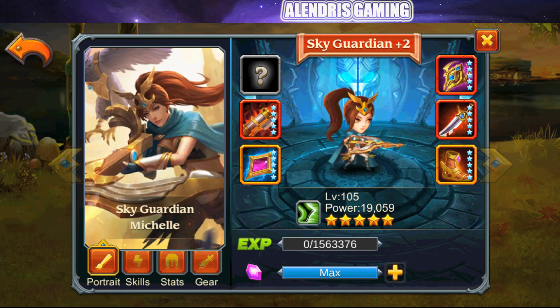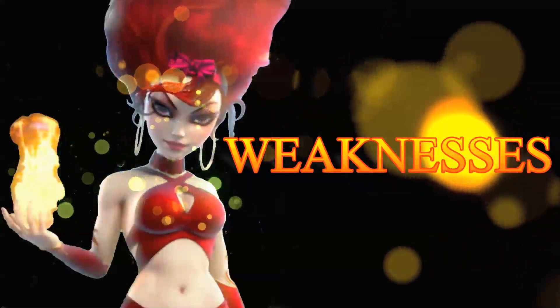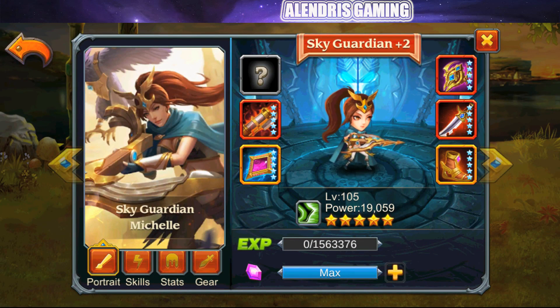Sky Guardian has two weaknesses. First, she is definitively a single target damage dealer — compared to area damage heroes like Wind Priest or Sorceress she falls far behind in multi-target situations, though she performs well as a single target dealer. Second, be careful against enemies who can blind: Armed Escort, Turtle Fighter, and several other heroes in the game can blind her, causing significant damage loss.